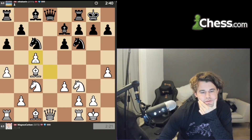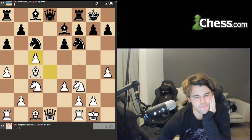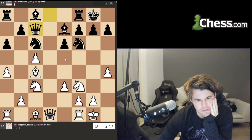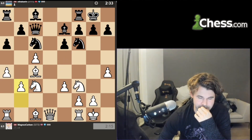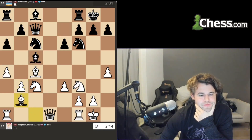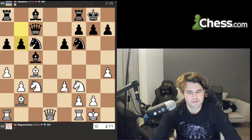I don't have time for Qe2, so I should probably try and trade. Qc7 — that's logical with my pawn on h4 trying to attack. I don't know, it feels like the pawn on h4 is kind of useful.